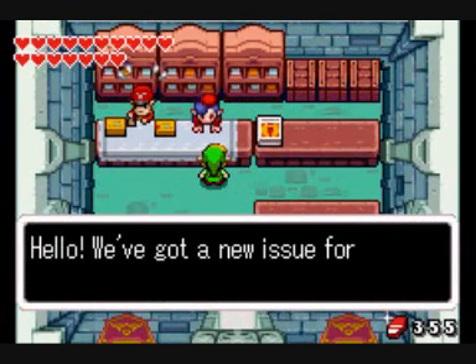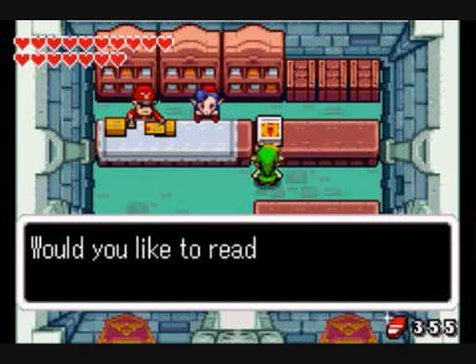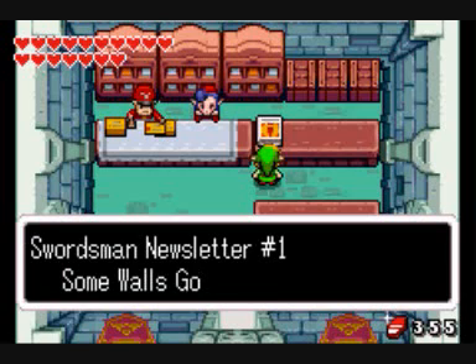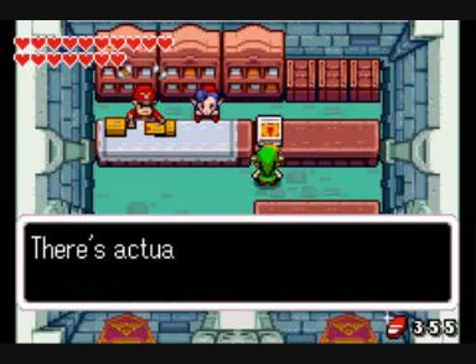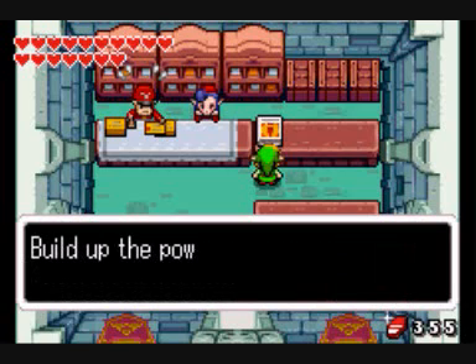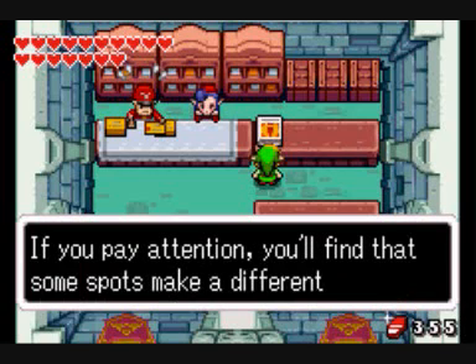Hello! We've got a new issue for you! All eight of these newsletters give tips and tricks for fighting in the game. Swordsman Newsletter number one: Some walls go boom. It may look like a regular wall, but it may be something you can blow up. There's actually an easy way to tell — build up the power in your sword, and start stabbing the wall. If you pay attention, you'll find that some spots make a different sound.